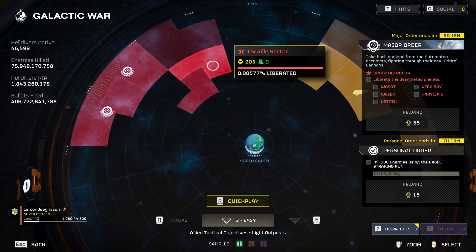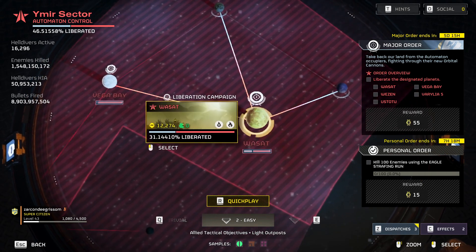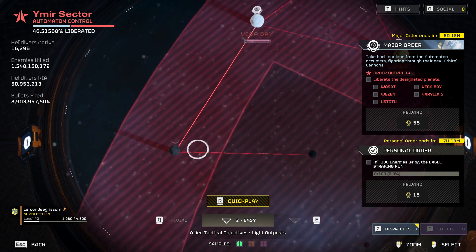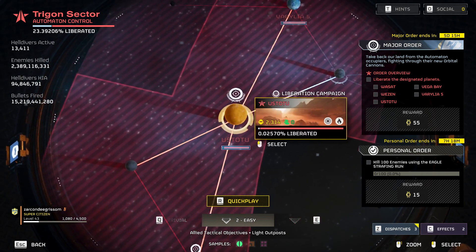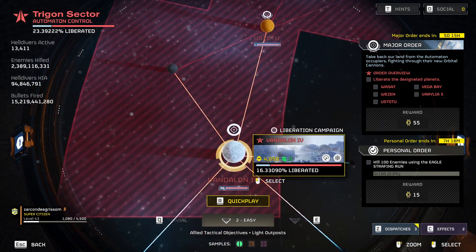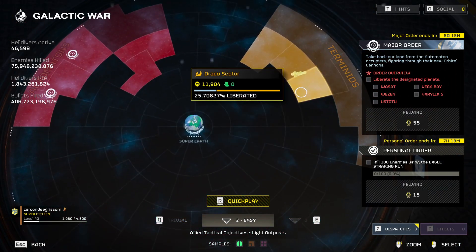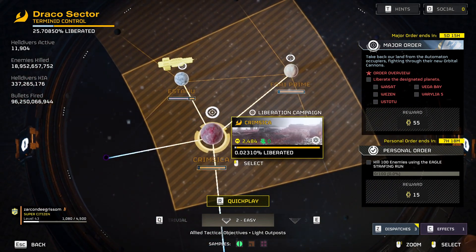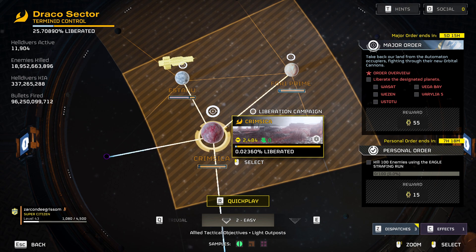We have a bunch of planets we're supposed to get. Something I was thinking about — if it's still there — is this planet that has the meteor showers. It was great for seeing off into the distance, and there's a screen cap I got, but I didn't have OBS at the time, of this long string of bugs just making their way from a base on the far side of the planet over to where the extraction point was.